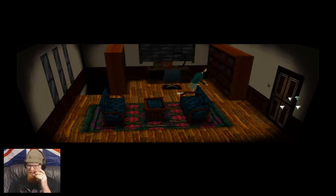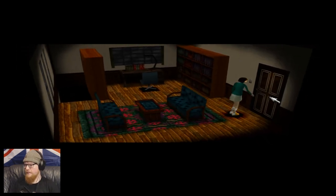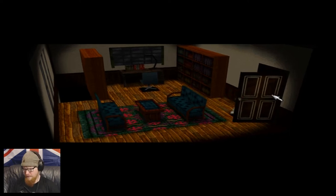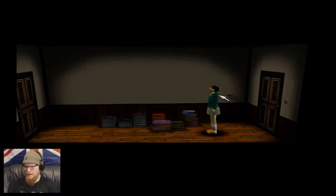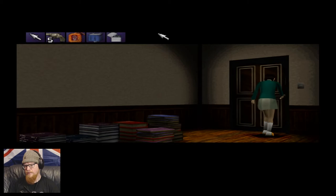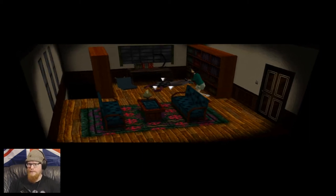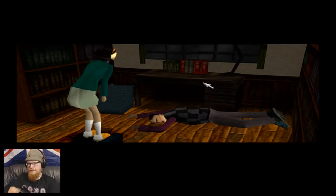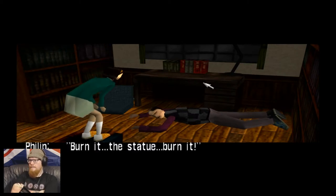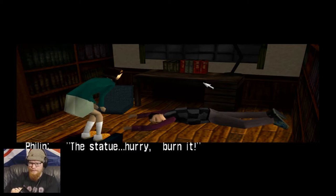Now this is the weird bit — we actually have to leave this room, so strange. We have to leave this room, only to then go back into the room so Philip has changed positions for reasons unknown. Yes, he's actually in here now. We have to have a little chat with him — he's come back to his senses, bless him. 'Burn it — the statue, burn it! Burn it all.' Uncle Philip says burn the statue — yes, yes boss.